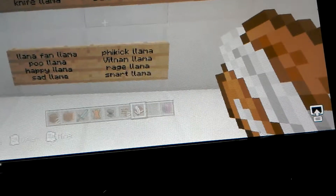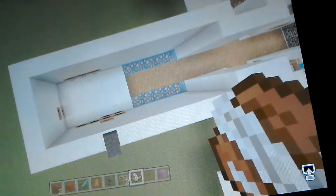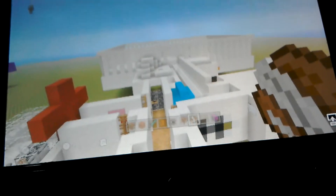Right here we have fan llama, poo llama, happy llama, sad llama, psychic llama, Vietnam llama, and smart llama. Okay, those are all of the llamas — that's Pocket Llamas. Here are the starters which are poo llama, angry llama, and chicken llama.